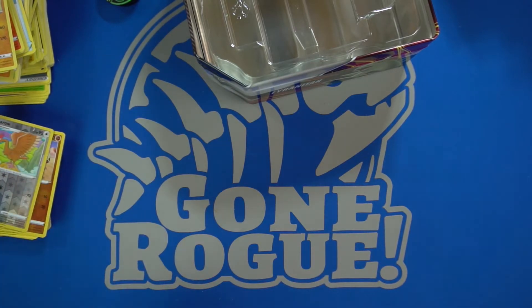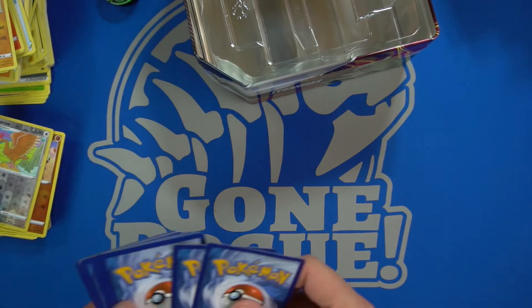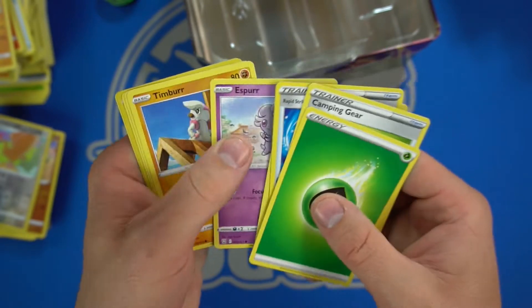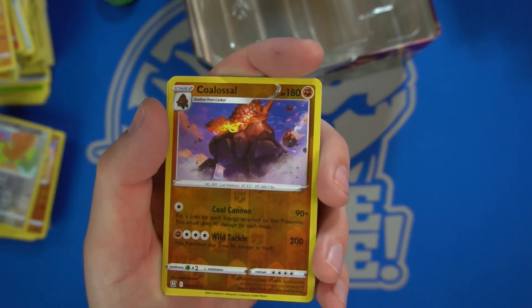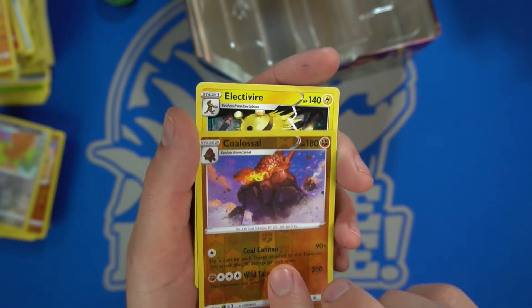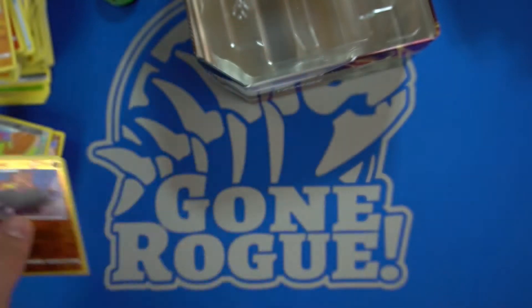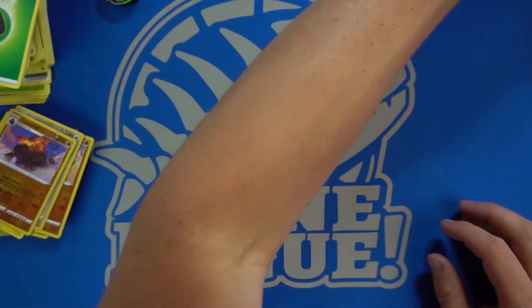We have the Indeedee — let's get right to it so this isn't a billion years long. I see another one coming up. We have the Falinks and the Mimikyu V — some sort of Pokemon doll thing, psychic Pikachu doll with Jealous Eyes and Dummy Doll. This box had some decent little V's — counting the promo there's three V's in this box, doing much better than the average from all the loose boosters.